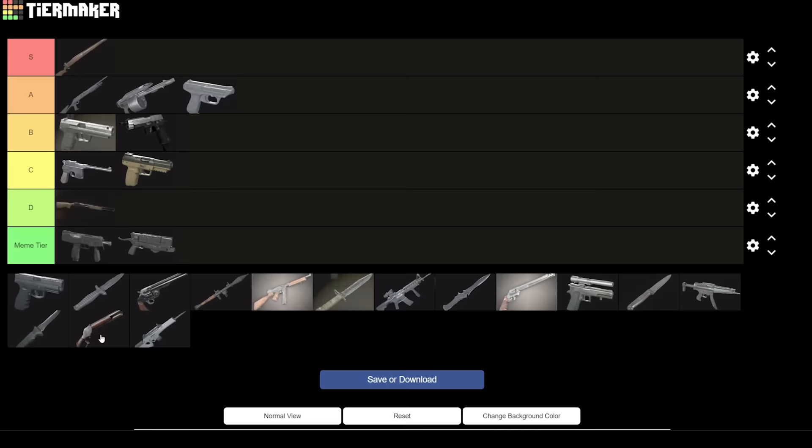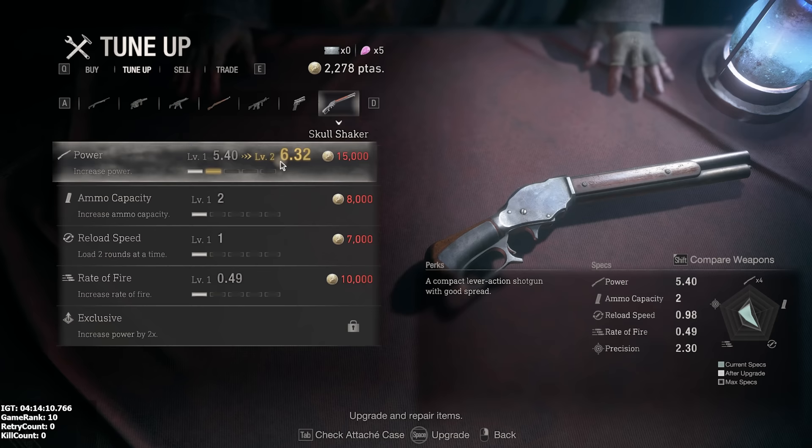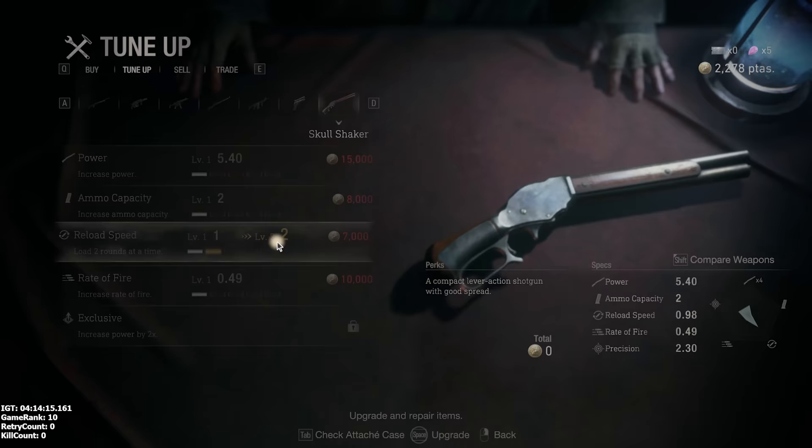The Skull Shaker — the moment I tried out this weapon, I knew why Capcom charged extra money for it. It's an S tier weapon, easily. The Skull Shaker truly earns its namesake with good firepower, spread, and fire rate. It's not the best shotgun in any of these categories, but its reload animation pretty much cements its place in S tier.